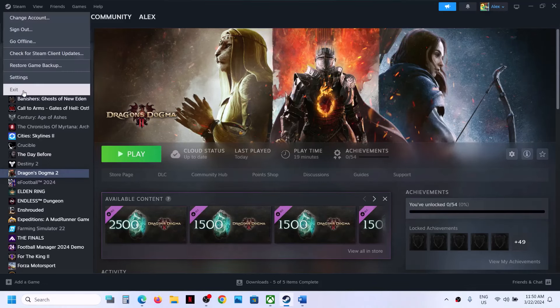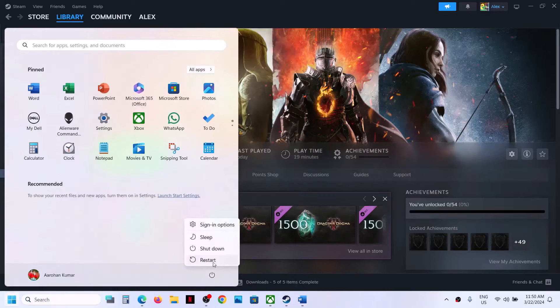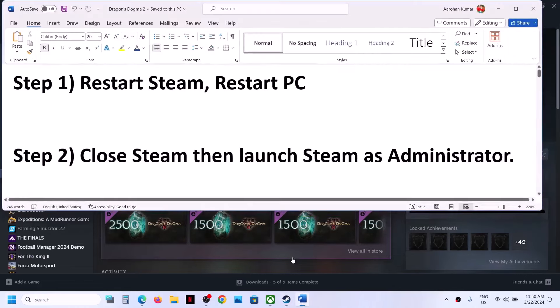Now the first step is to restart Steam. You can go to Steam and then click on Exit. Once Steam is closed, open Steam once again and then check. If that does not work, restart your computer — do not ignore this step. Just restart your computer once, and after the system restart try launching the game.